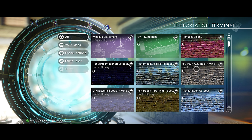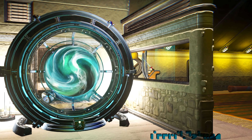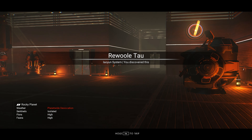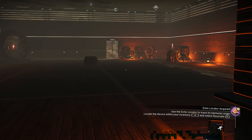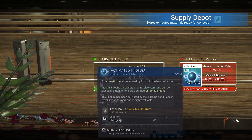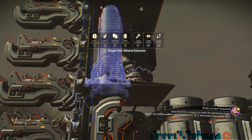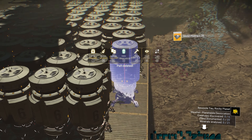We start at the activated indium mine base, since I know it has plenty of supply depots that I don't really need. This is the base, on a harsh planet of course. First, let's take the activated indium before we remove the supply depots, because deleting the depots will make you lose any resource inside it.